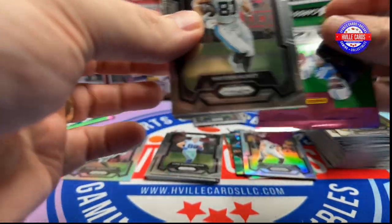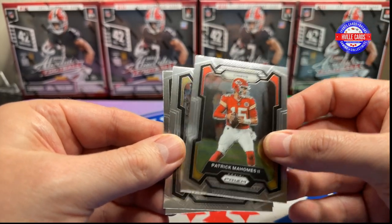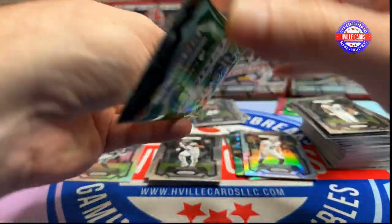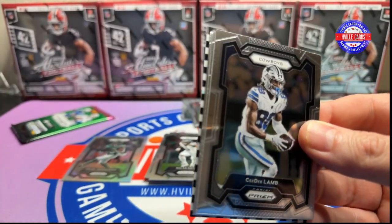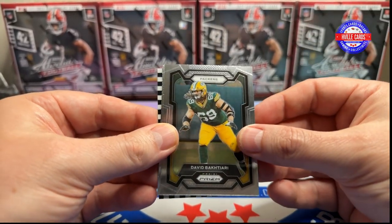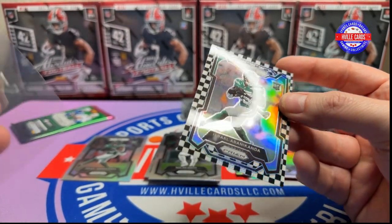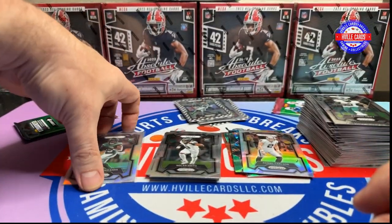Hayden Hurst, Patrick Mahomes, Michael Thomas, and Nolan Smith. Can we get something really good? Oh, there's a checkerboard. Got CeeDee Lamb, David Bakhtiari, DeAndre Swift. The Jets — oh, Israel. So we've got an Israel silver and an Israel checkerboard. I'm going to go ahead and put a silver up here too.